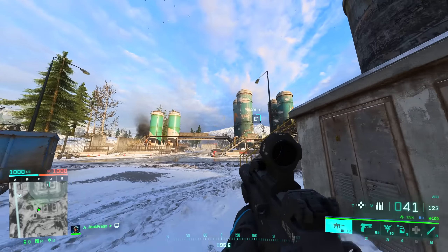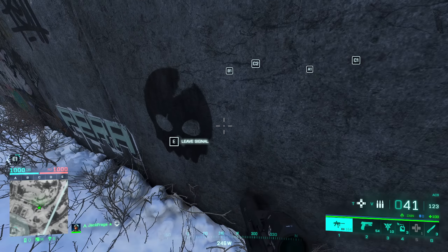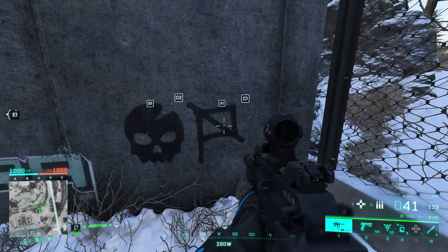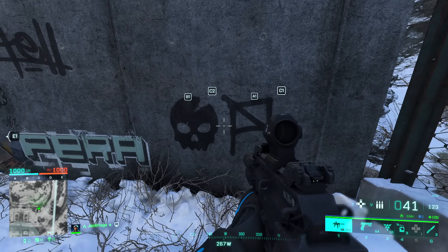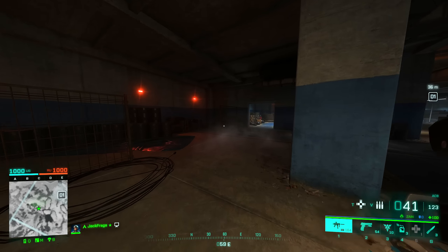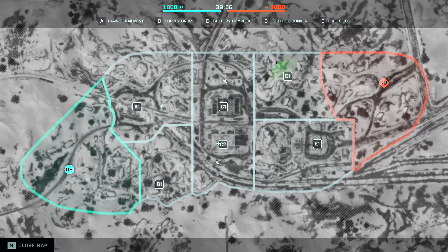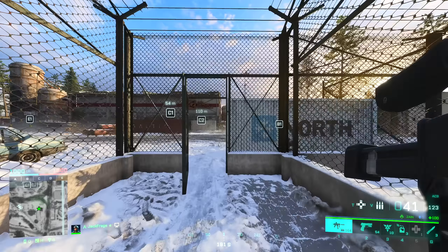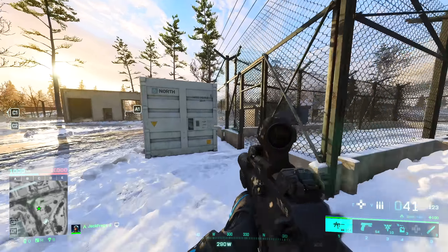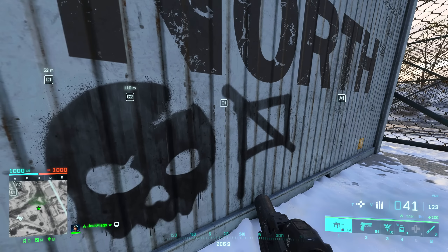Once you've done that, head west to the other side of the E1 objective. Over here by the wall next to the blue crate you're going to see a skull and you should get an interaction to leave a signal — go ahead and do that and it will spray paint a symbol on the wall. Then head over to the D flag inside the tunnels — in the corner there's another skull, leave a signal there. The final act of graffiti is over here by the C1 objective, squeeze in between the white crate and the fence and leave that signal.